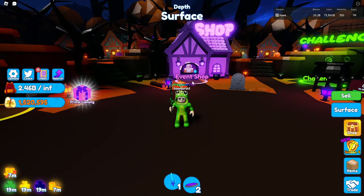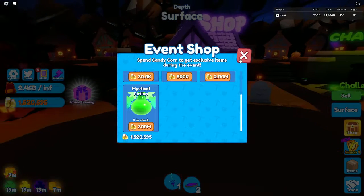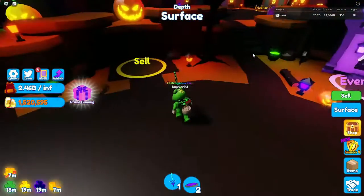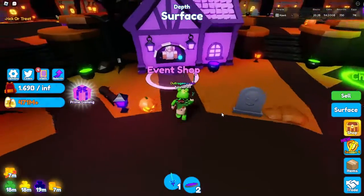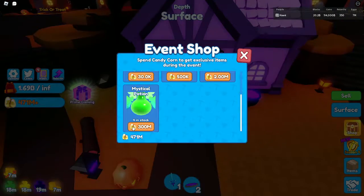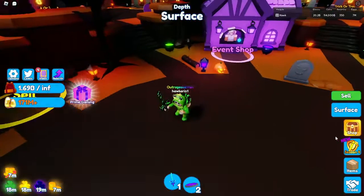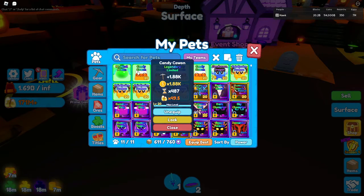What's up guys, so today in this video I'm going to be getting the new event shop pet called the Mystical Potion. If you go in my inventory you can already see I have about 470 million candy corns. Let's go sell this and claim all of that goodness. Let's go over here now and buy it - Mystical Potion! I did this all with just candy corn pets, so yeah, it's pretty cool.